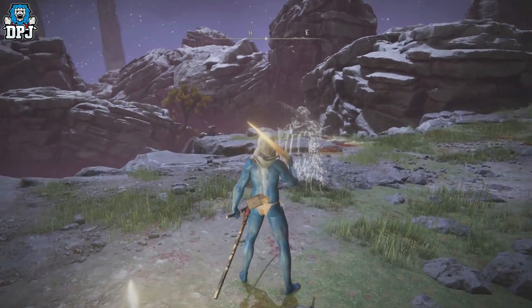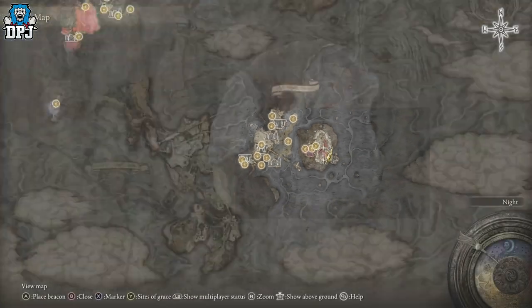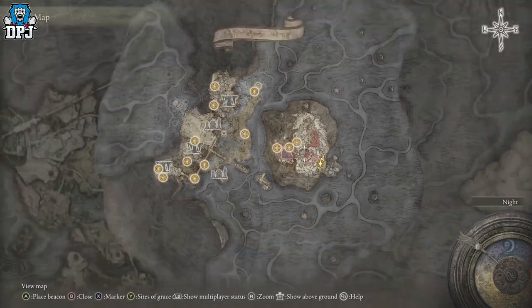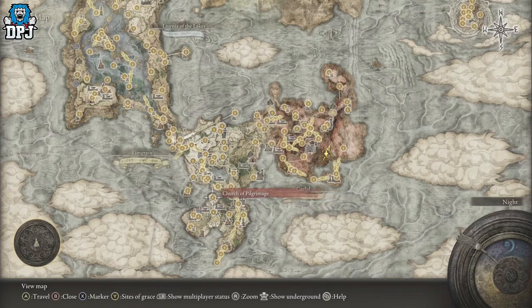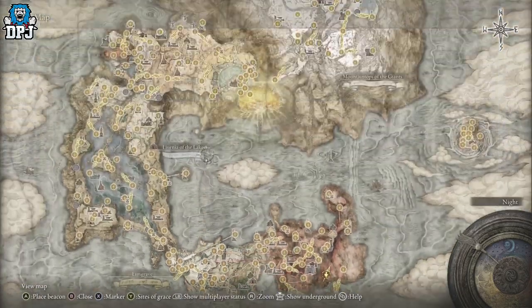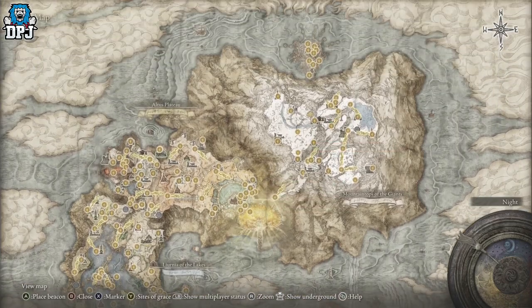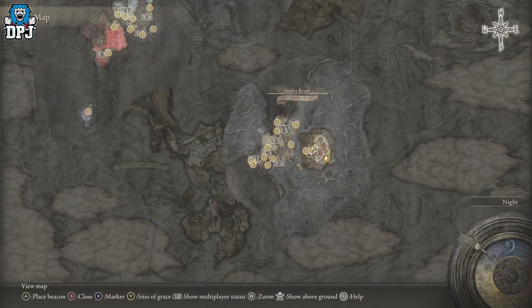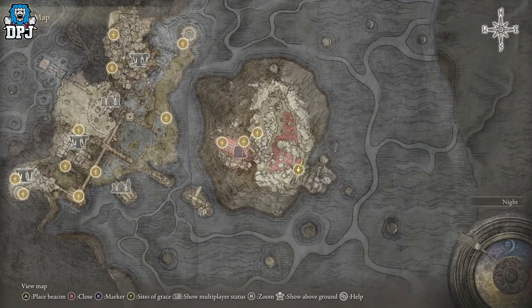The three best farms all take place within the same area — the Mohgwyn Dynasty area, southeast of the Silver River. There are two ways you can get down here: there's the White-Faced Varre questline which starts off early on, and there's also an endgame method which sees you having to come up into the Mountaintops of the Giants.